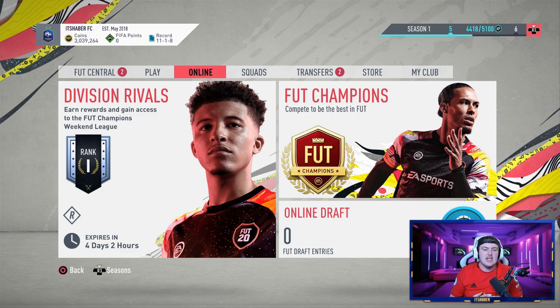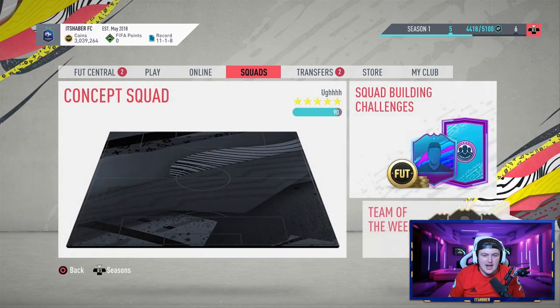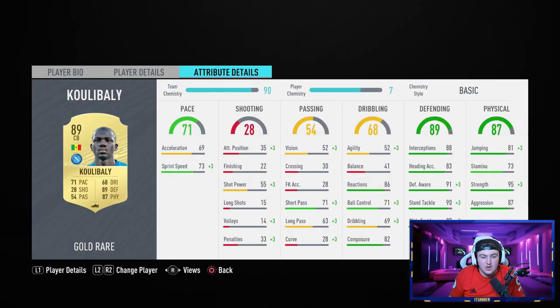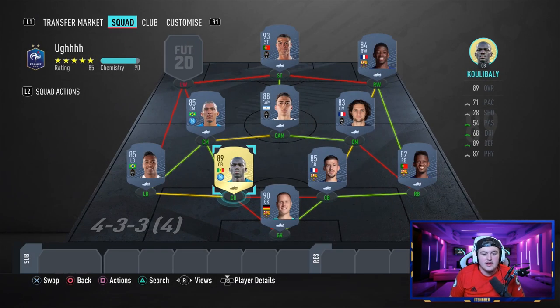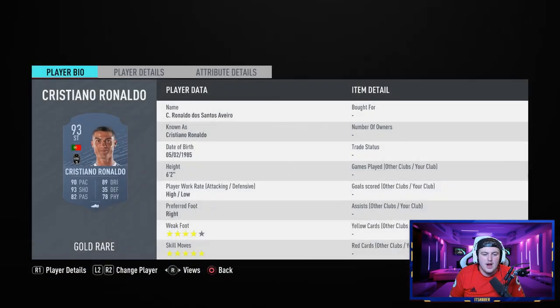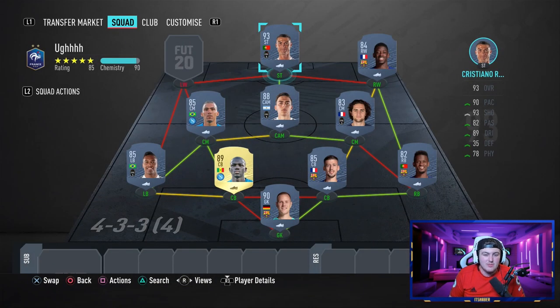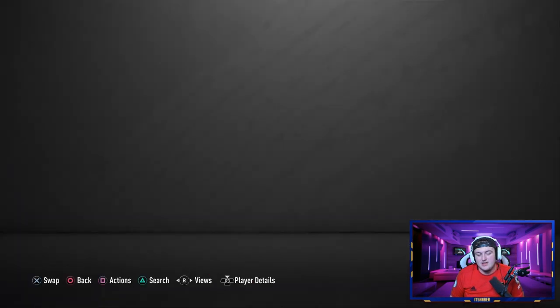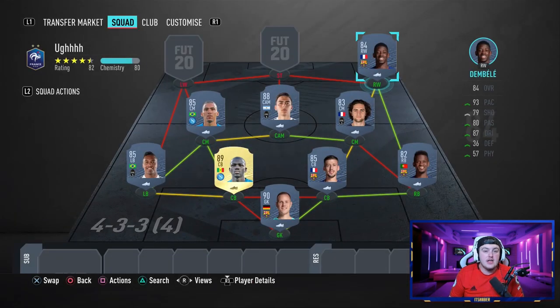We've got five teams today, but before we get into them I want to talk about my own team. You're probably noticing I've got three million coins — that's a lot of coins and I don't know what to do with them. I actually packed myself an untradeable Koulibaly in a gold upgrade pack and he looks solid, apart from 69 acceleration. I want to try him out, but I also want to buy big Ronaldo. However, I'm willing to skip Ronaldo if it means getting a better squad all round. I've heard great things about Dembele and a lot of other players.